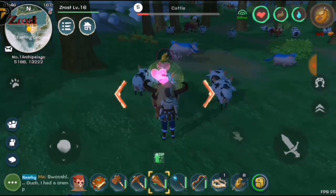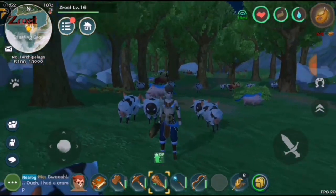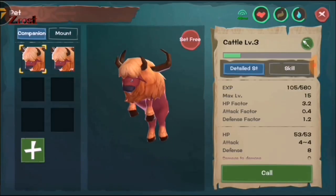And the final step in taming: use our snare. It's done. So let's just summon him. And this is how you summon him or summon any pet.